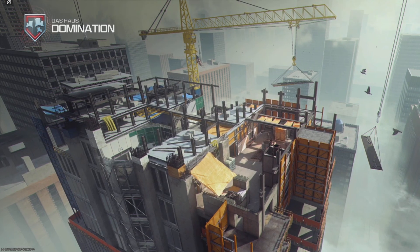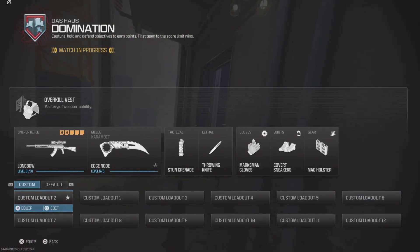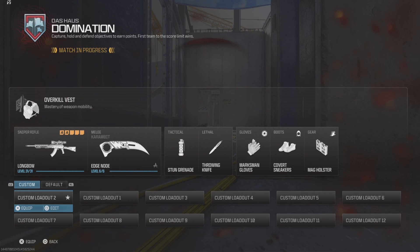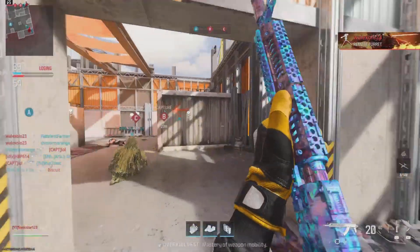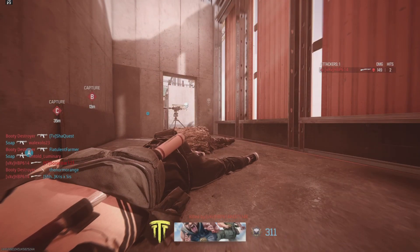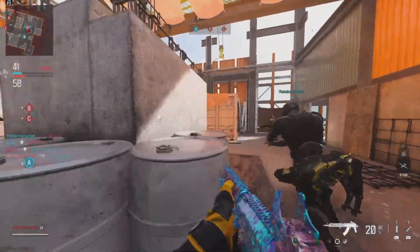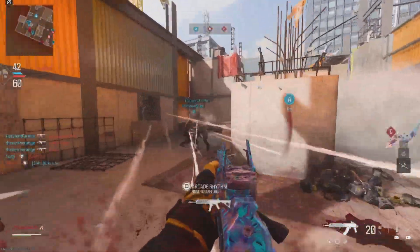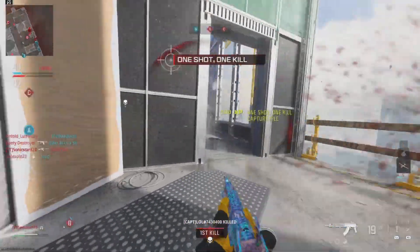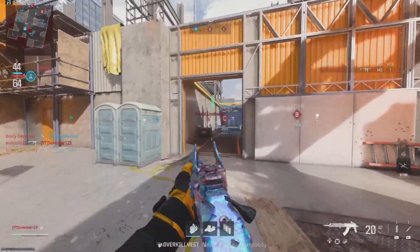Alright, so here we are on DOS House Remastered. This is essentially the same map from Vanguard, just modernized — set on a construction site on top of like a skyscraper or something. Here we have to complete a few different challenges so we can finish the weekly challenges and also the battle pass sectors, to unlock the Soul Render and the SOA Subverter. We're gonna need to get some kills with the Longbow conversion kit, Havoc conversion kit, some melee kills, some battle rifle kills, things of that nature.